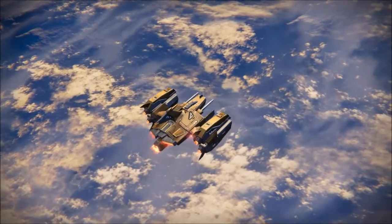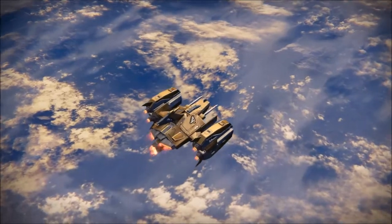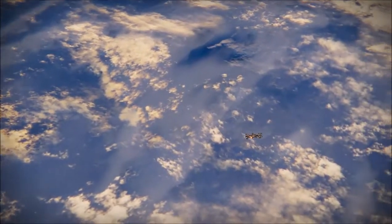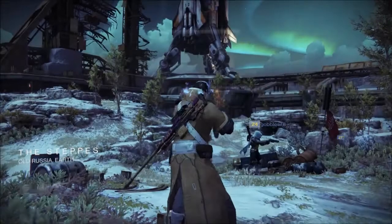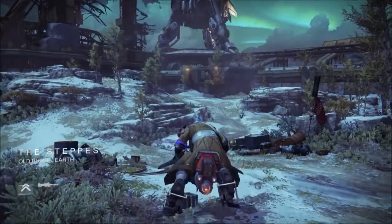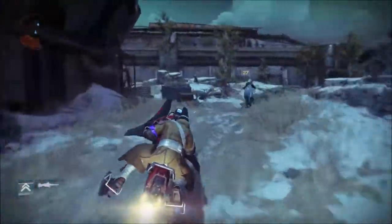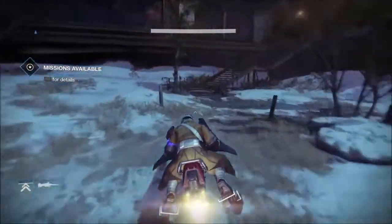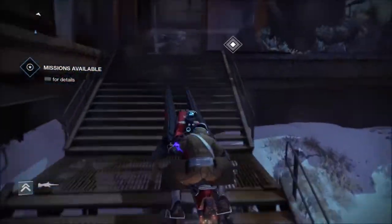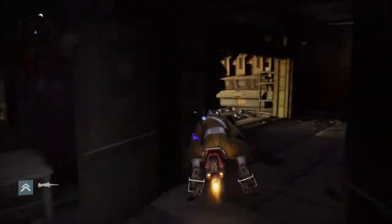To start off, you're going to want to start a patrol or the Devil's Lair on Earth. If you start a patrol, which is what I did here, there's a little more ground to cover. If you start on Devil's Lair, you actually spawn right where you need to be. The path I'm taking on the sparrow leads right there. It's a bit tedious, but I wanted to show how to get there from patrol.